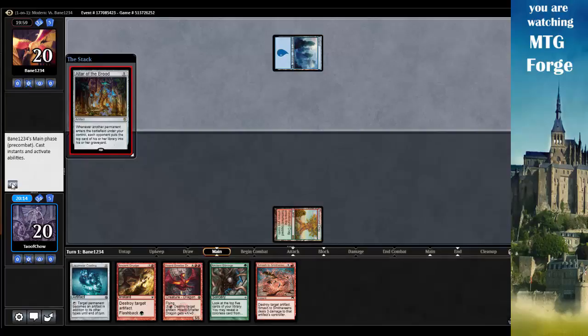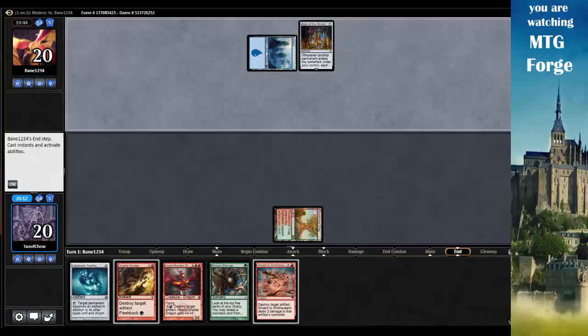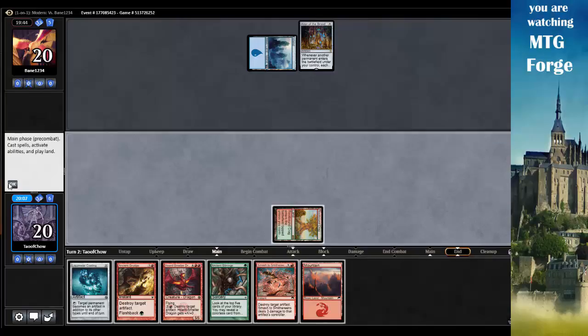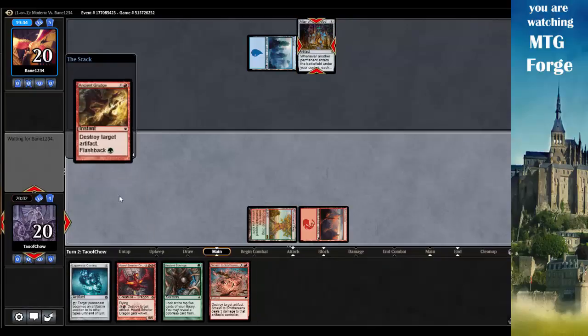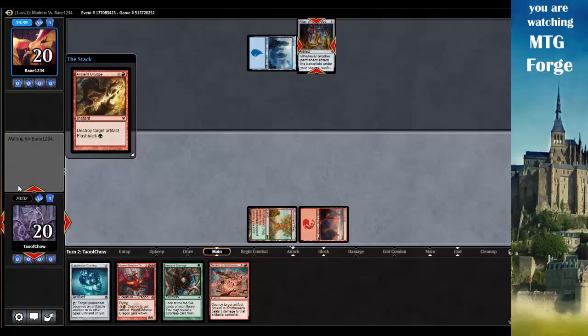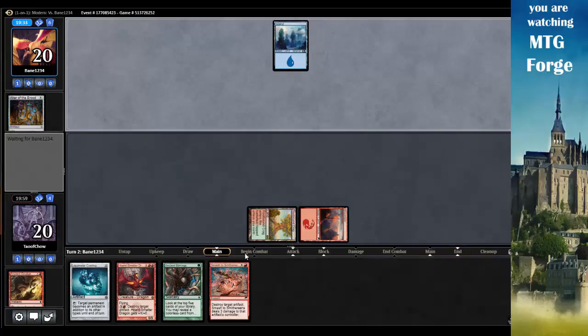Island - Altar of the Brood. That's fine. Next turn I can play Ancient Grudge. Let's go Ancient Grudge on my opponent. Mountain - let's go Ancient Grudge, blow up that Altar. Next turn I can get Liquid Metal Coating out, tap it, play Ancient Grudge, destroy his island. Keep him off of islands all the time.